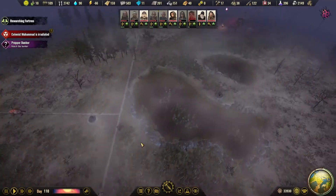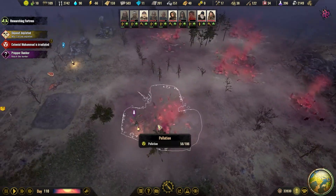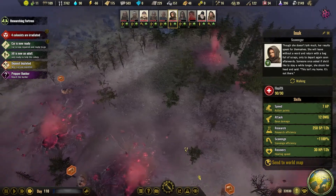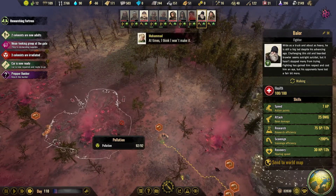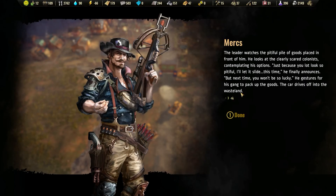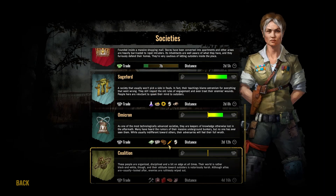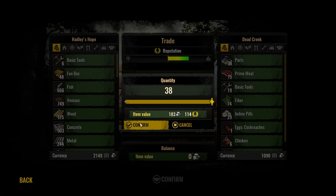When you guys are back we also have three sandworms that we need to take care of, and we still have a couple of sandworm bodies lying around. Let's go for that — you're not doing anything so you go for that one. There's a mean-looking group at the gate. We'll give them less than what they demand — they want parts and plastic but plastic is not available, so let's go for parts and tools.